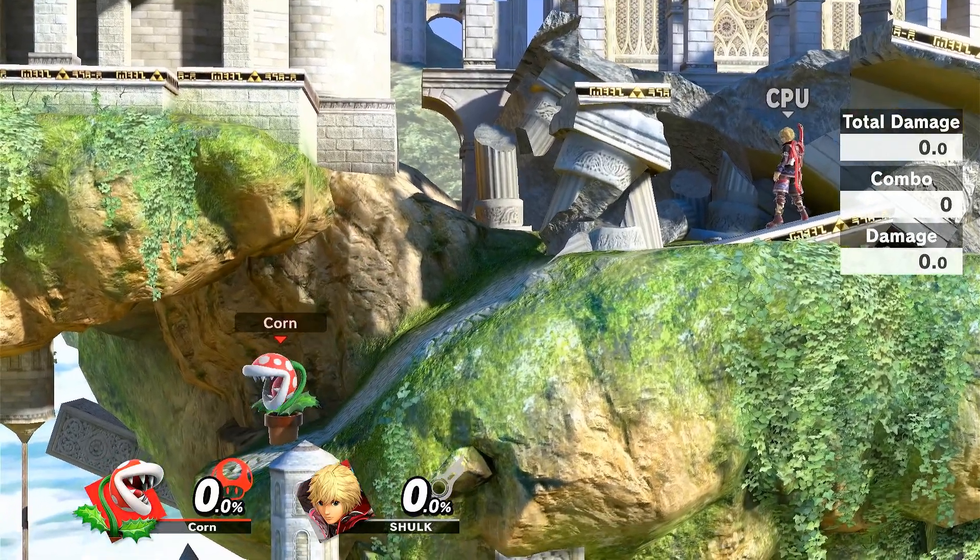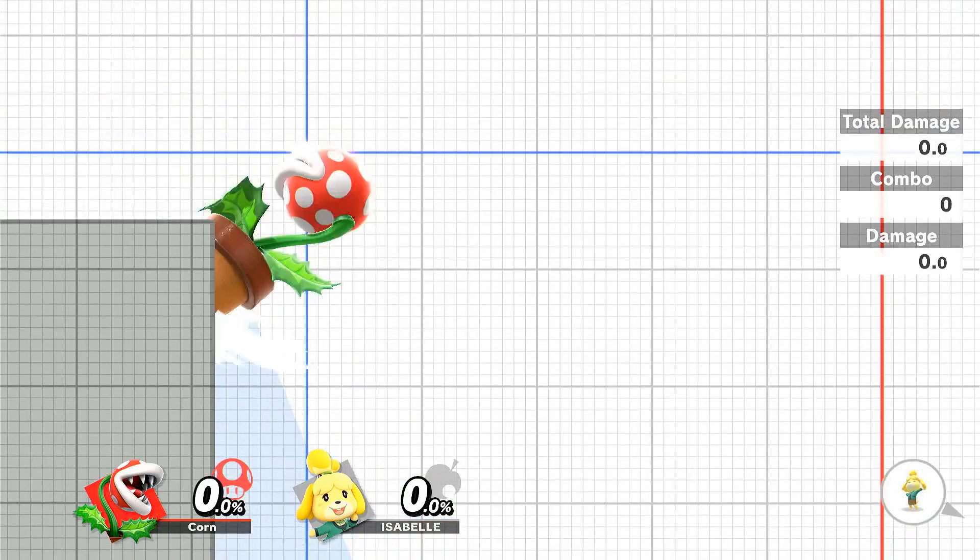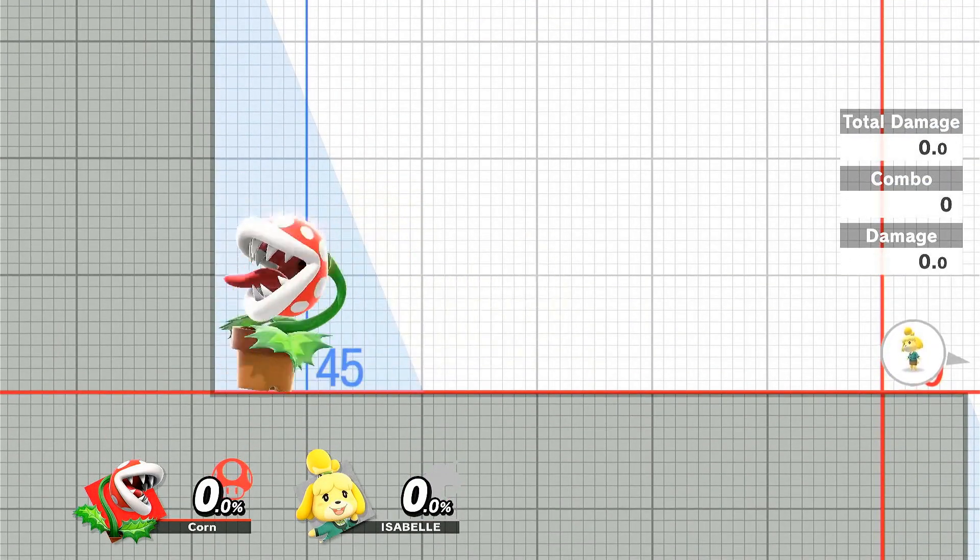There are lots of weird interactions like this where Plant's moves change his collision, and down air has a particularly interesting one: the plat snap.